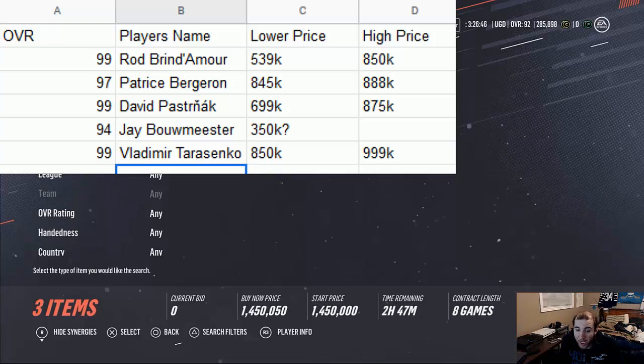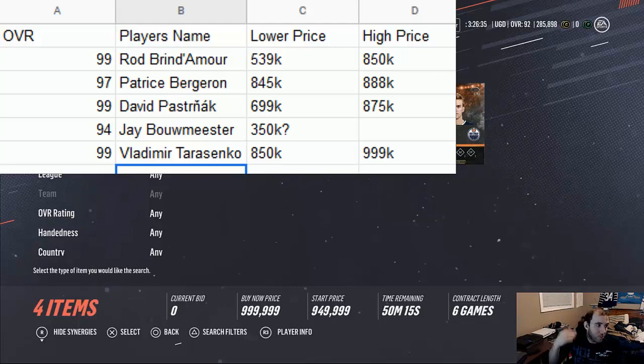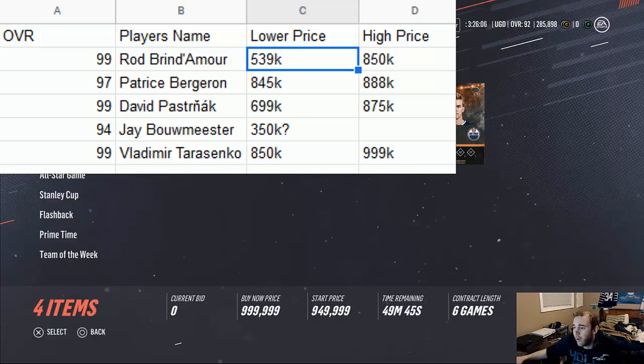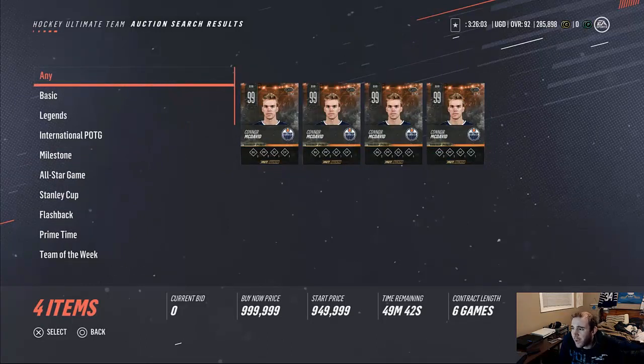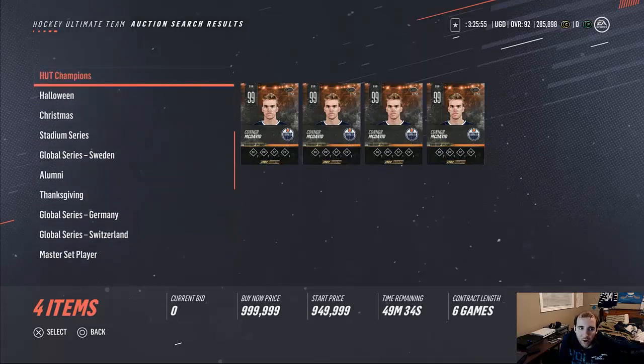So somebody writes down McDavid's price, comes back the next day to recheck, looks at their notes, and sees the cheapest listing. That's how people do sniping too — because there are so many cards out there. Look how many cards came out this year in the best NHL — so many cards, and we can do it.